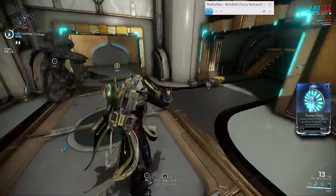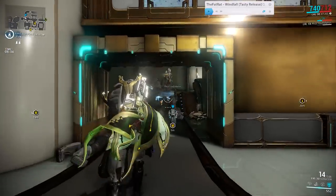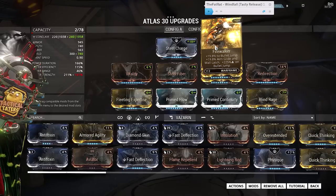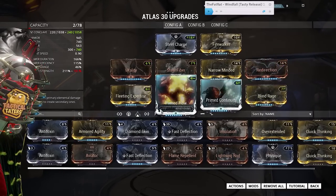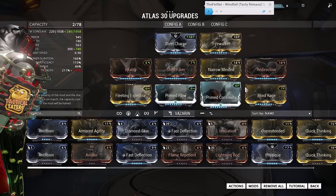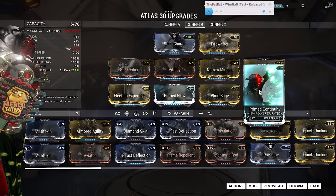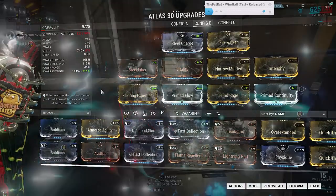My Atlas has Forma on him and I've got two different builds. My first build is centered around running solo missions with high survivability — Steel Charge in the aura, Firewalker for utility, Vitality, Steel Fiber, Narrow Minded, maxed Redirection, Fleeting Expertise, Prime Flow, Prime Continuity, and Blind Rage. My second setup is nearly identical except I've swapped out maxed Redirection for a maxed Intensify, but you could also swap it for a range mod to increase Petrify range or golem speed, or put in more efficiency mods — whatever you personally prefer.